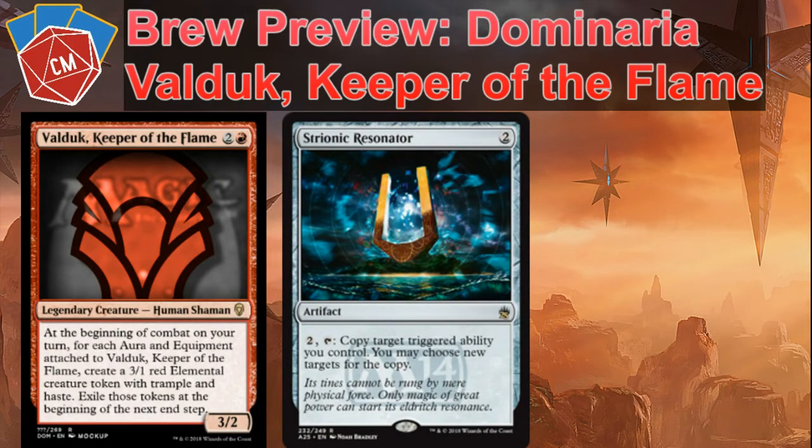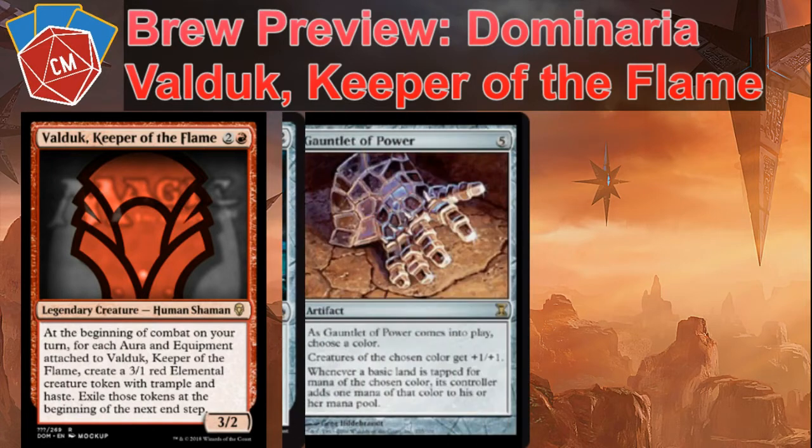Next, Strionic Resonator. For two and a tap, you can copy a triggered ability — a trigger will say 'at,' 'when,' or 'if.' So at the beginning of combat on your turn, pay two extra and get double the amount of red elementals.